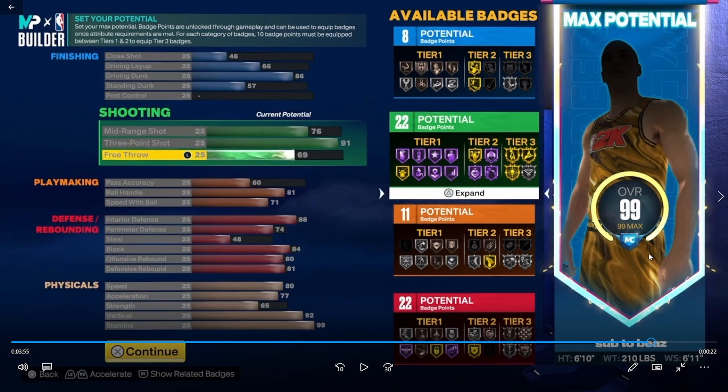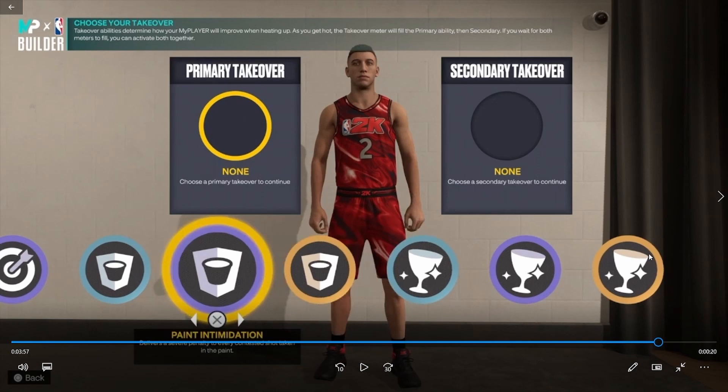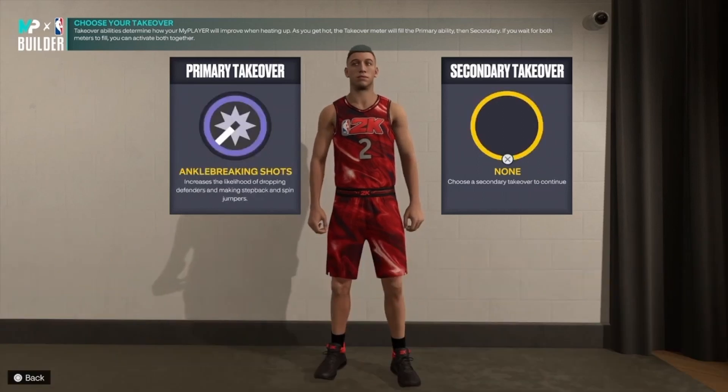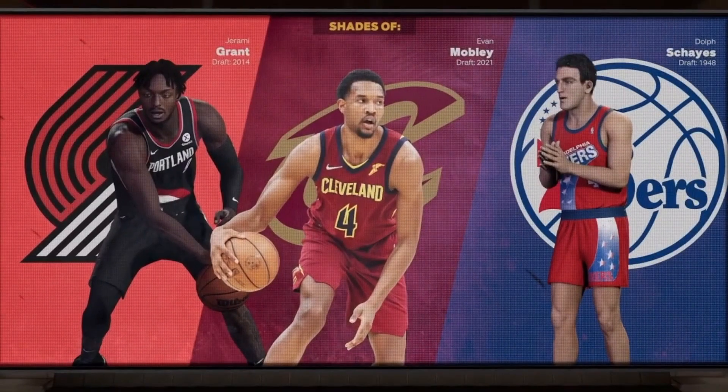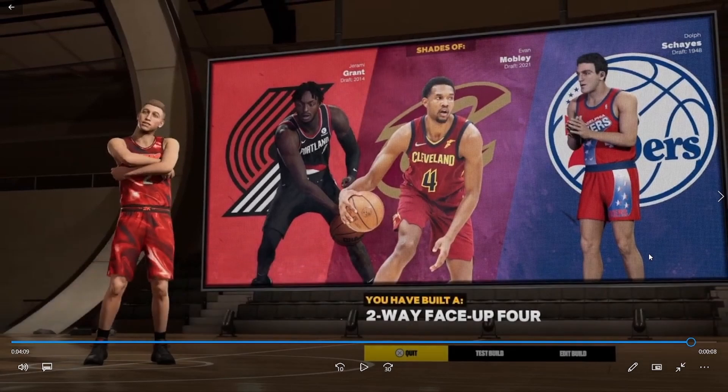He maxed out stamina on this build versus the 6'9" which had around 90. He has less finishing so he's more of a perimeter and defensive guy — kind of the iso player depending on your skill set. This year is really about skills, so you have to know what you're doing. Look at all the takeover options: defensive takeovers, shooting takeovers, ankle breaking shots twice. This build is a Two-Way Face Up Four. These Face Up builds are new and are going to dominate — they're going to break 2K23.